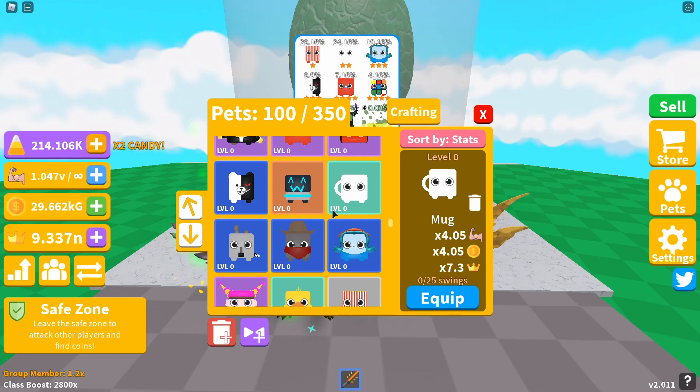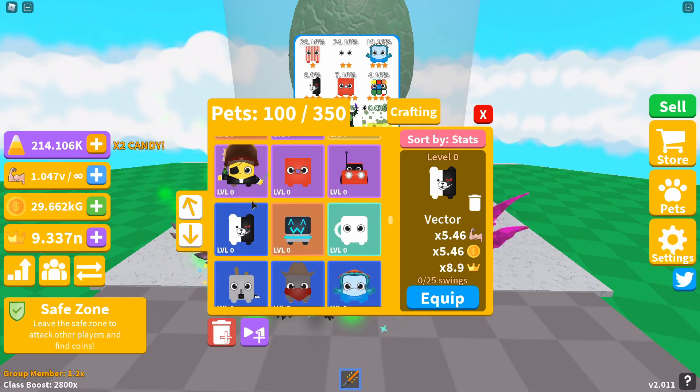The third pet is Sea Princess, giving you a 4.71x strength and coin multiplier and an 8.1x crown boost. Following on from Sea Princess, the fourth pet is Vector, giving you a 5.46x strength and coin boost and an 8.9x crown boost.